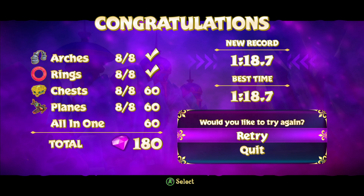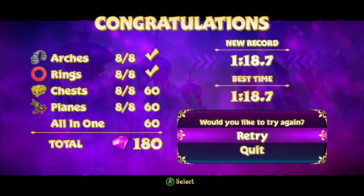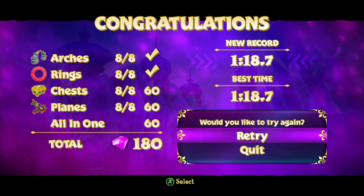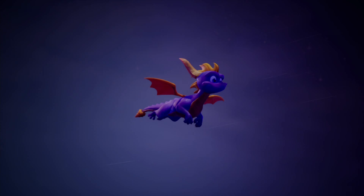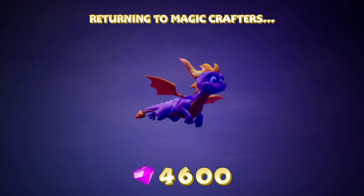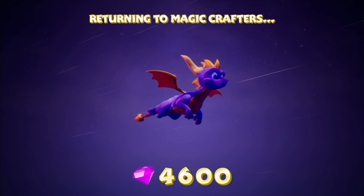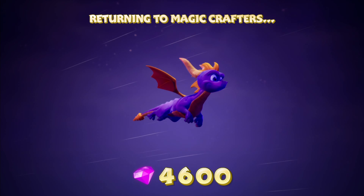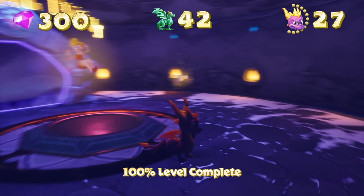And there we go - this is also a way you can do it, people. Go me, for actually improvising. Yeah, I've proven more often that improvising is something I can do pretty well. That was Crystal Flight - we can scratch that off our to-do list. Getting all of the treasure in the stage brings our total to 4,600. Still not even at the halfway point when it comes to gems, because remember in the very first episode we were told there's 12,000 treasure in the Dragon Worlds. We still have plenty of work to do.